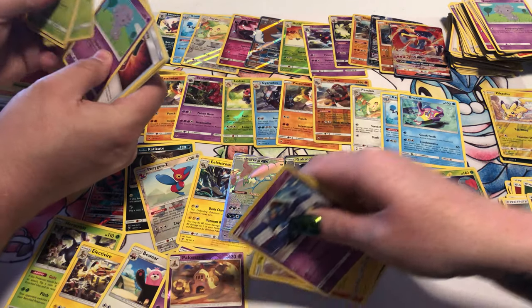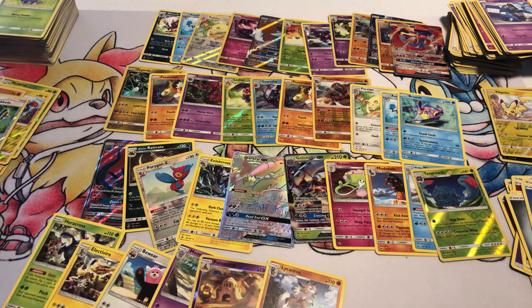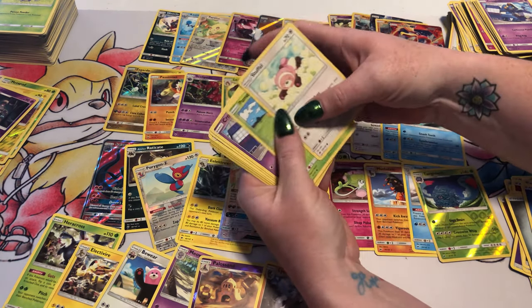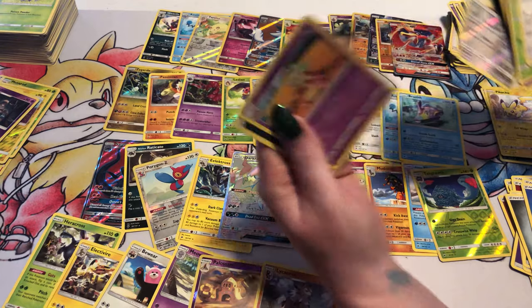Reverse Foil Dusclops and a Lycanroc. We're at the last six. Stufful, Pansage, Croagunk, Pikachu, Pamper, Plumeria, Lunatone, Olivia, Reverse Foil Bewear, and a Slowking.